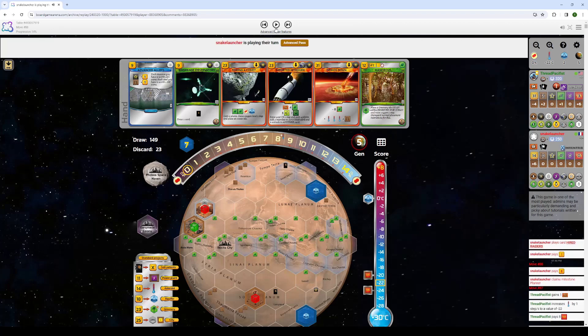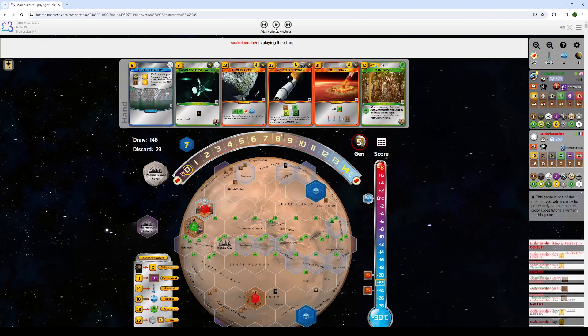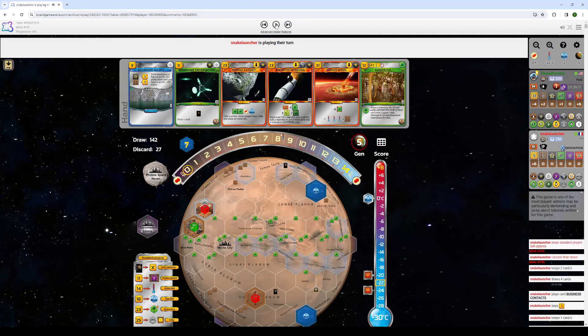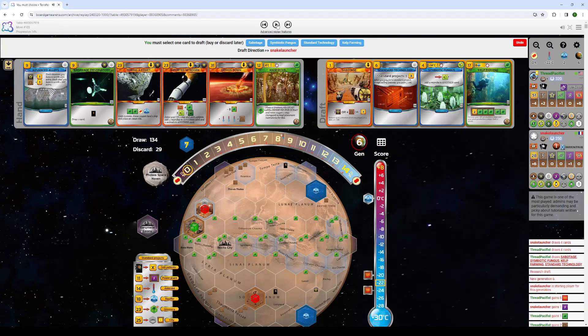He takes Planner, Hired Raiders, steals my steel. Rude. He draws with Invention Contest and then Business Contacts — he's really digging. I'm not sure I agree with that. You have 16 cards in hand. Presumably you bought them because they were good for you. So don't be wasting all your money on that when you have so little development going on. And you sell two cards and then use Space Mirrors? I'm so confused.